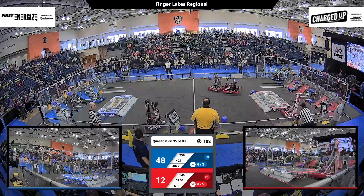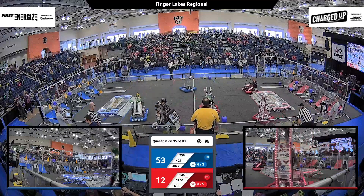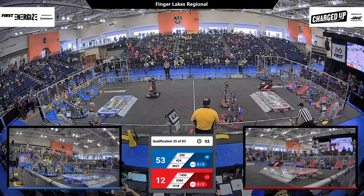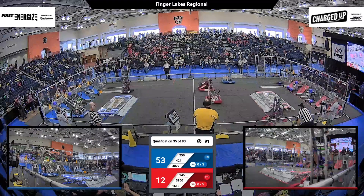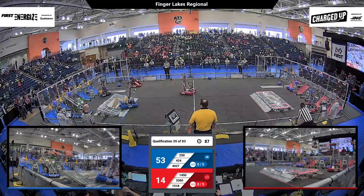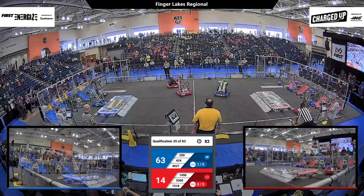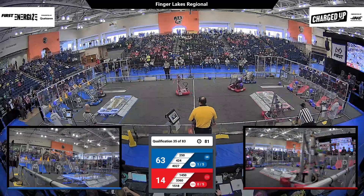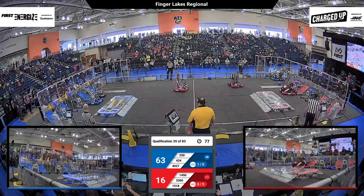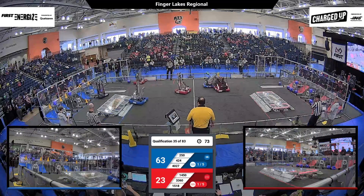474 has got two cones in their next grid as well — they are two links away from getting those points. They're already getting their second one, hopefully for their first link on their outer grid, and they do it! 4027 gets the points. 63 to 14, blue alliance is on top, and they're inside the loading zone getting more cones to try to get additional links.